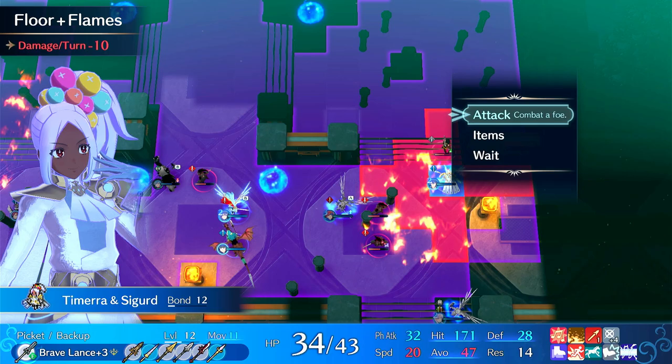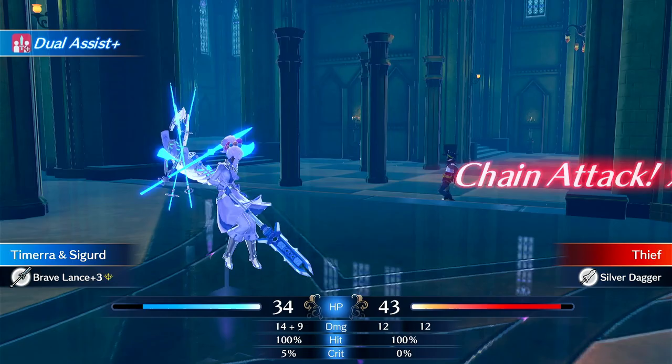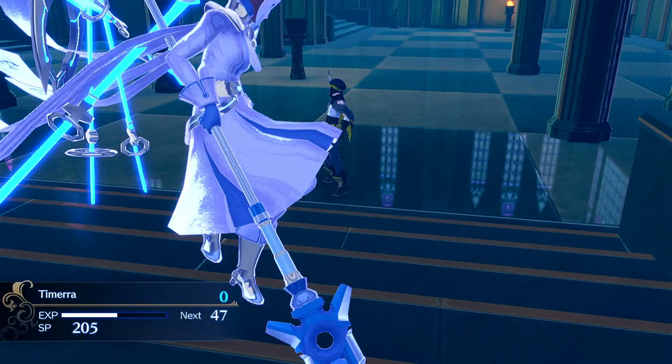Now he can still escape. So if I want to kill this, I have to Sandstorm for sure. Come on - no Sandstorm. Let's try some RNG manipulation.